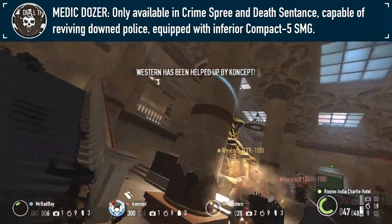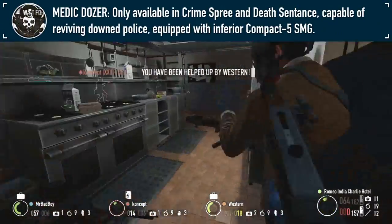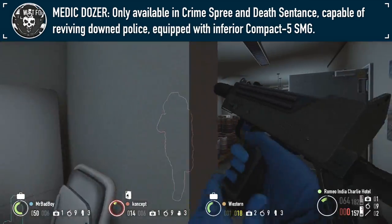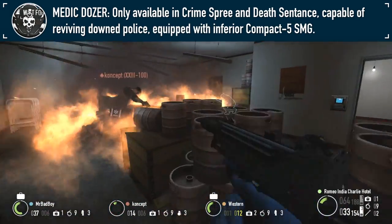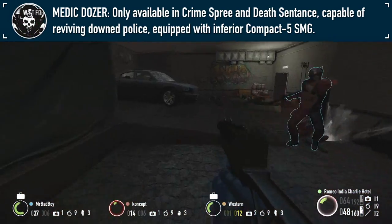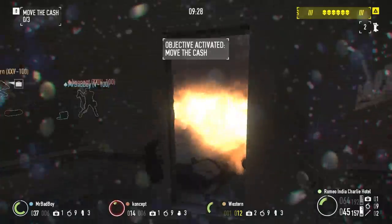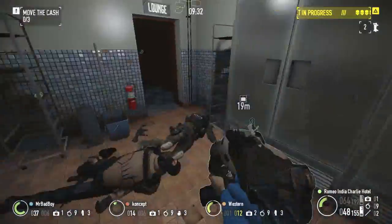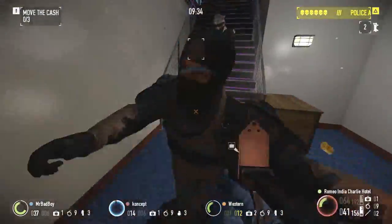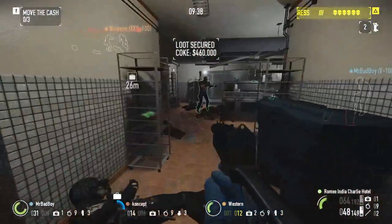The Minigun Dozer may be the most feared, but the Medic Dozer is arguably the most annoying, being able to absorb much more punishment compared to a normal medic and being able to constantly resurrect fallen police units. Despite only being seen in Crime Sprees and on the Death Wish difficulty, a Medic Dozer paired with a Minigun Dozer will certainly give your team some trouble. Thankfully, Medic Dozers sport only the far less powerful Compact 5.